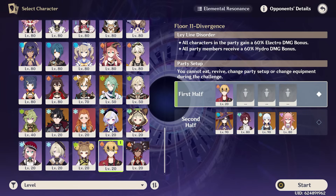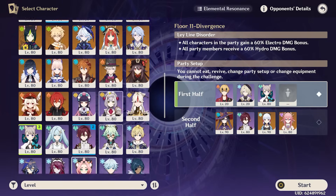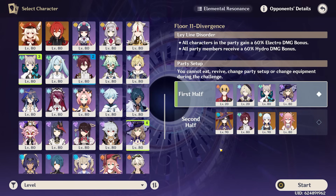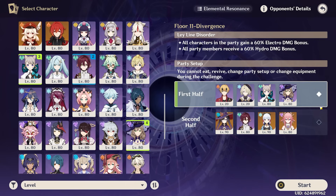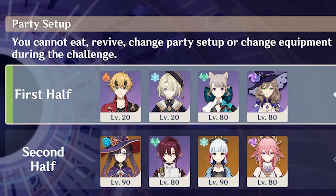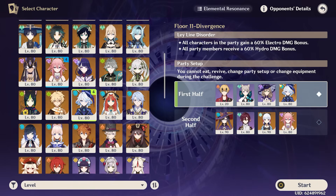Unfortunately my Toma and my Fremine are both level 20 so they won't be helping very much. Luckily I do have a level 80 Lynette and a level 80 Lisa so that will mean something. Now here's the interesting part — with these two teams we get to substitute one of the characters with Farina. I think I'm gonna do the first half because the second half is pretty strong on its own. I'm thinking probably Fremine or Toma as the two level 20s — I'll take out Fremine and put in Farina. There we go, we got our two teams. Let's build them up.